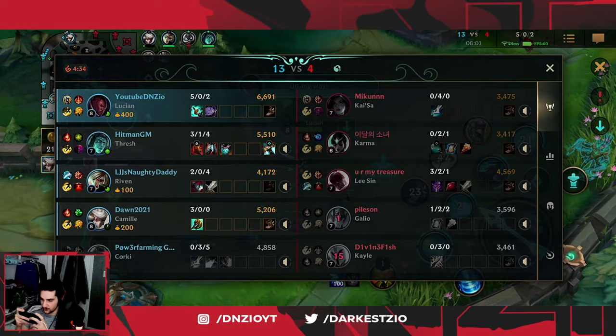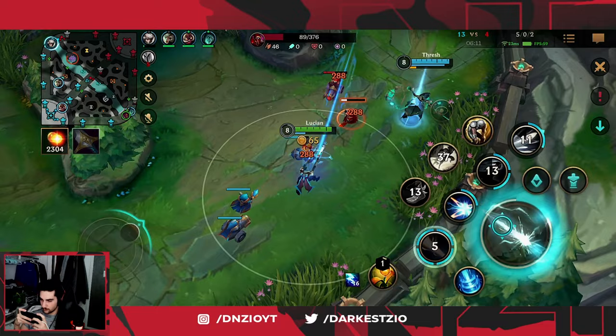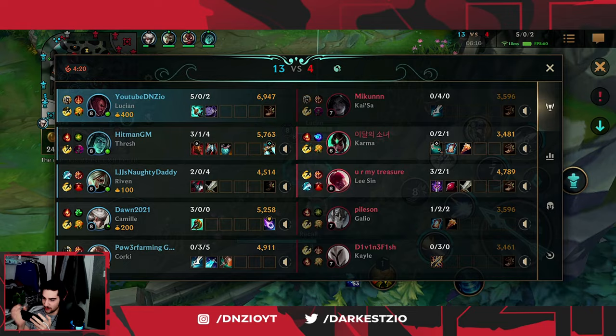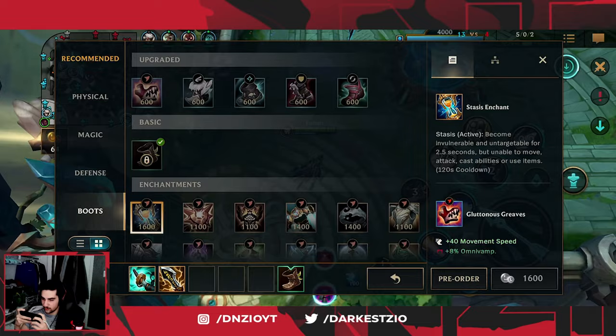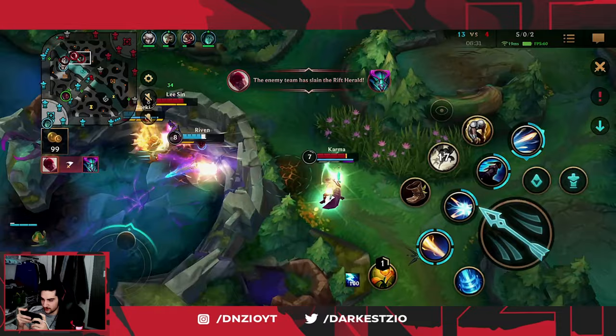I'm just gonna stay. Kai'Sa went mana-immune — I didn't even notice that. I'm gonna reset. I don't know why Kai'Sa is building mana-immune, that is not optimal at all. I don't think I make it to that dragon. That's an interesting package. My champion's walking in front of the wall.